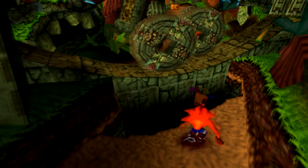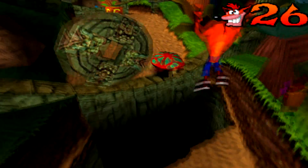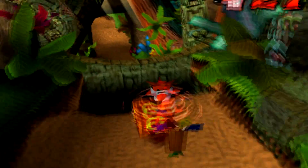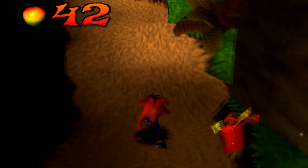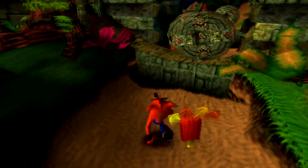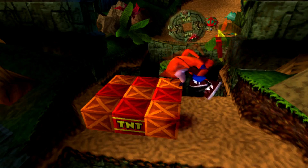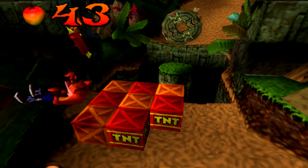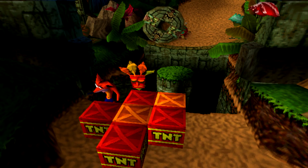That item I just picked up is a Nitrous Brio head. A Brio head takes you to a sort of darker bonus stage — they tend to be a lot harder than the Tawna stages. You don't get anything for it to be honest; you don't get to save the game or anything like that. It's just kind of an extra bonus thing. There is one in that box right there that I just broke.